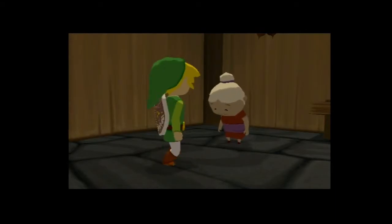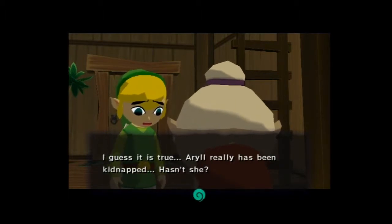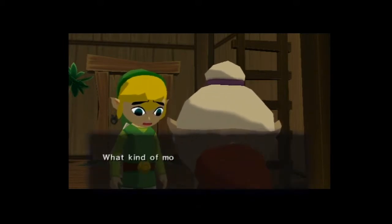Did he just look at his back and be like, how did it get on my back? No — that was him noticing the grandmother. I guess it's true, Ariel really has been kidnapped, hasn't she? What kind of monster could have taken such a sweet young girl?